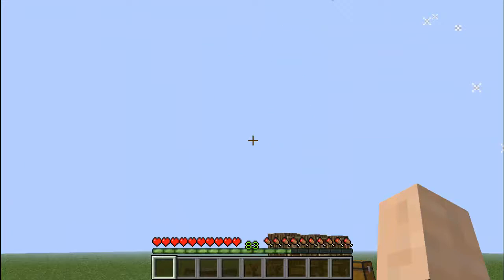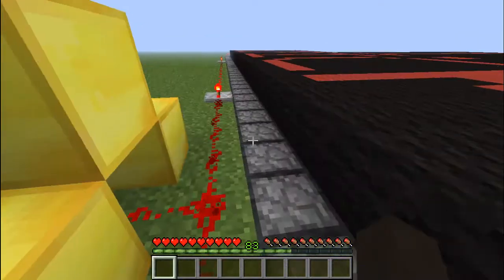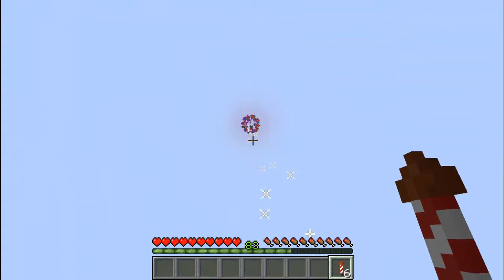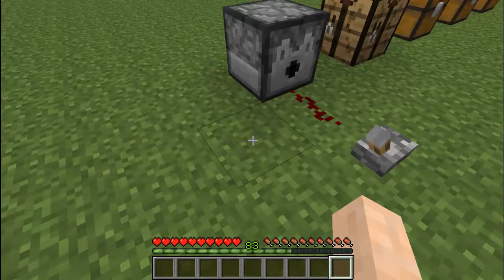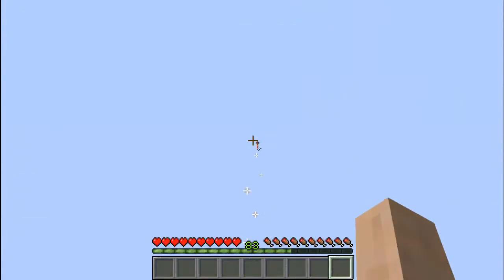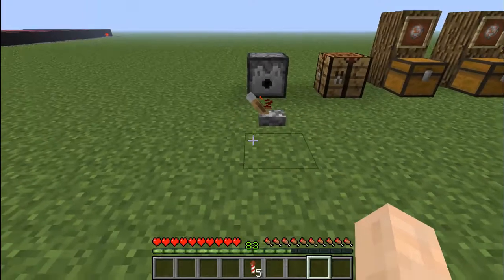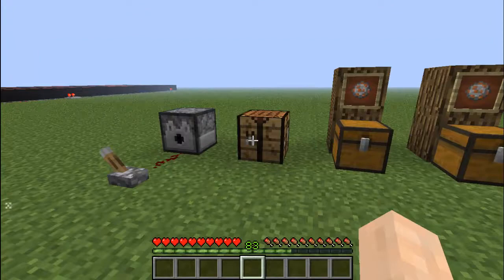It'll go up just like that. Besides just being able to put them on the ground, which I think is really cool, you can also — maybe if you're going to make a show or something — put it in a dispenser, hook it up to redstone, and it'll go off. You could set up a button, shoot them off, all sorts of stuff.